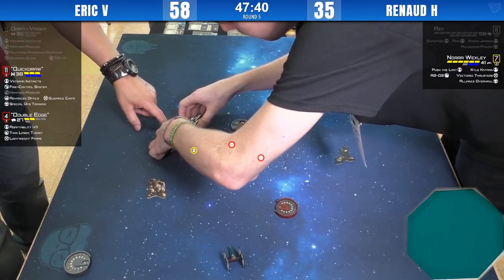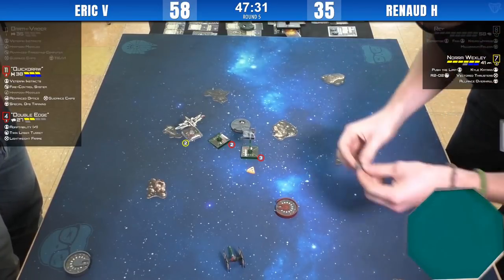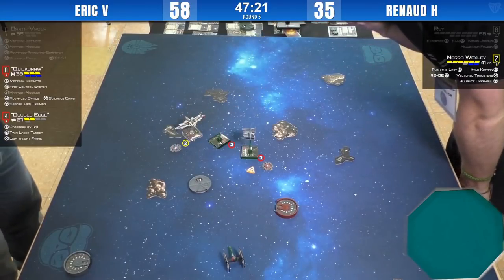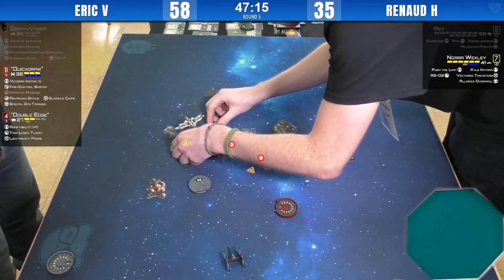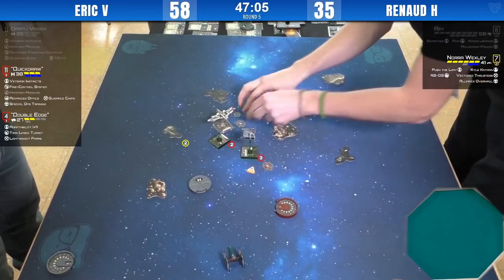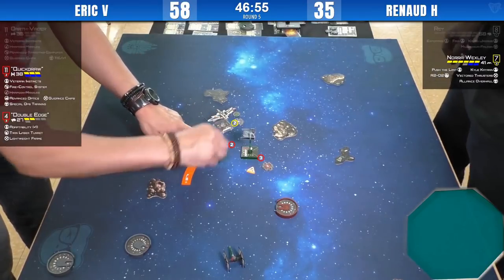She needs to stay one bank or one forward to remove the stress. She can't barrel roll backward — she might still be at range one. Range one is two base-lengths and a half long. When you're using this build with Kyle, you kind of want to stress yourself each round so you can have all three actions next round.